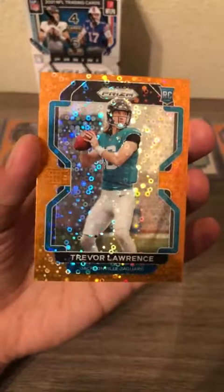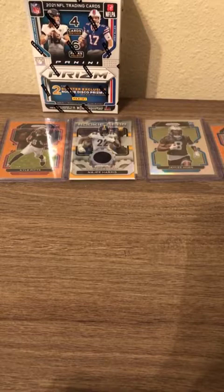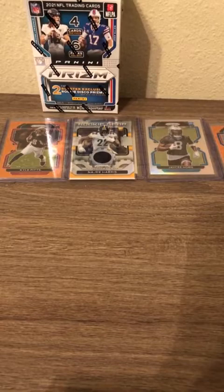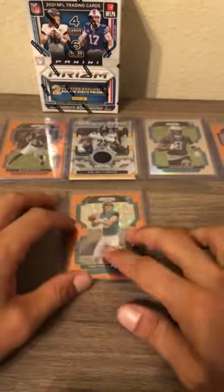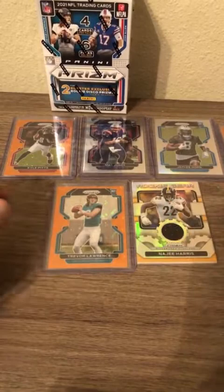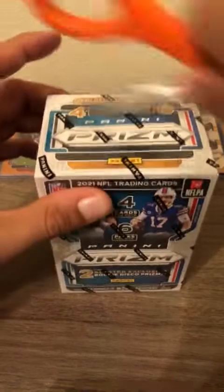Nice looking card — let's get it penny sleeved and top loaded and on screen because I know you want to look at it. It is a nice hit in the fourth of five blaster boxes. We've gotten a couple of the rookie quarterbacks and the Najee Harris patch card as the big hits. This Trevor Lawrence is the biggest hit — let's open up our last blaster box and then recap the hits.